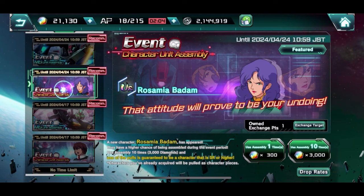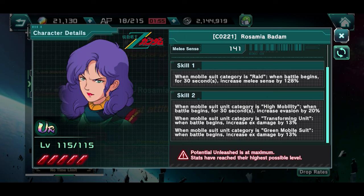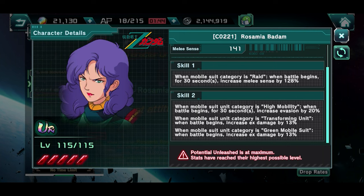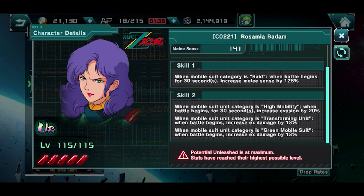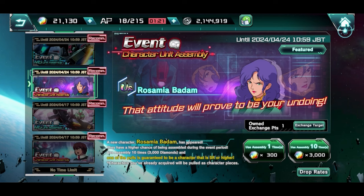Looking at the tags and pilot coverage — besides Raid, High Mobility, Transformer units, and green mobile suits — those aren't the most popular tags out there. If you're trying to fit this pilot into other units you'll have some limitations. For Raid units you can fit it into any of them without issue, but High Mobility is still a bit shaky since not all units have that tag — so that's your discretion.